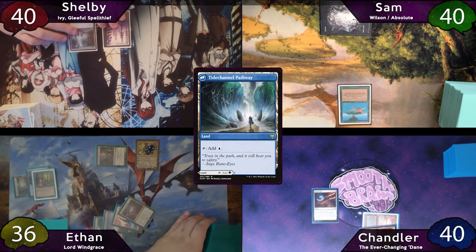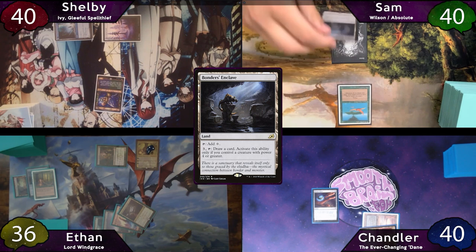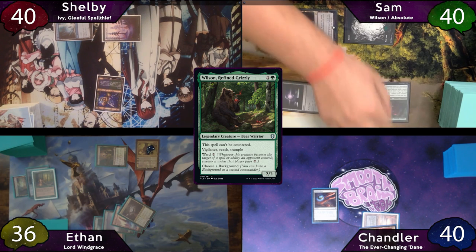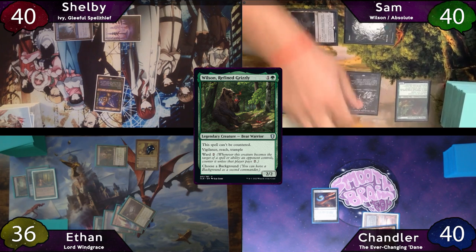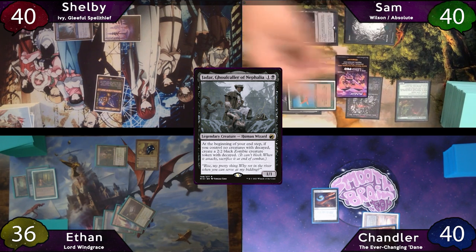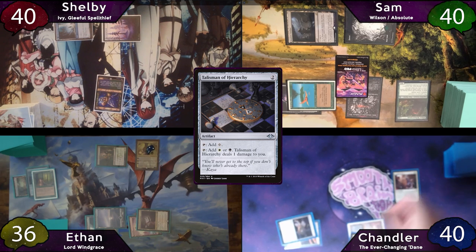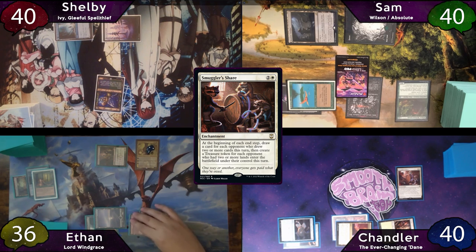Shelby just plays his Tide Channel Pathway, then casts Ivy and passes to Sam. Sam plays Bonder's Enclave, taps it for colorless to cast Sol Ring, then taps the Sol Ring and his Forest to cast his commander Wilson. With 1 leftover colorless, he taps his Birds of Paradise for a Black and casts Jadar. He moves to his End Step, makes a Zombie, and passes to Chandler, who plays a basic land and taps for 2 to cast Talisman of Hierarchy, then 3 more to cast Smuggler's Share.